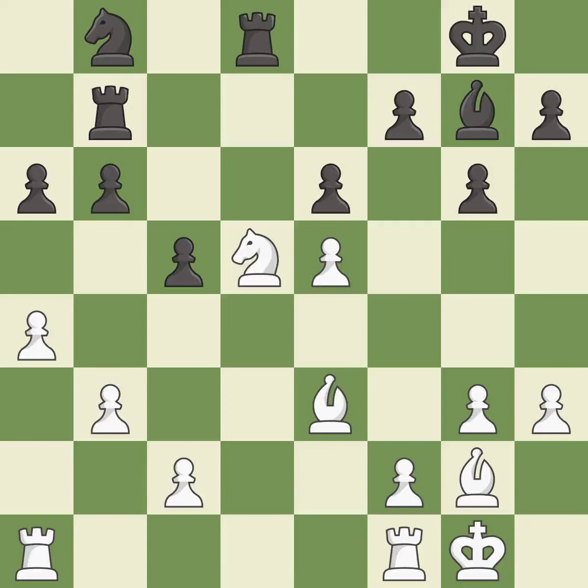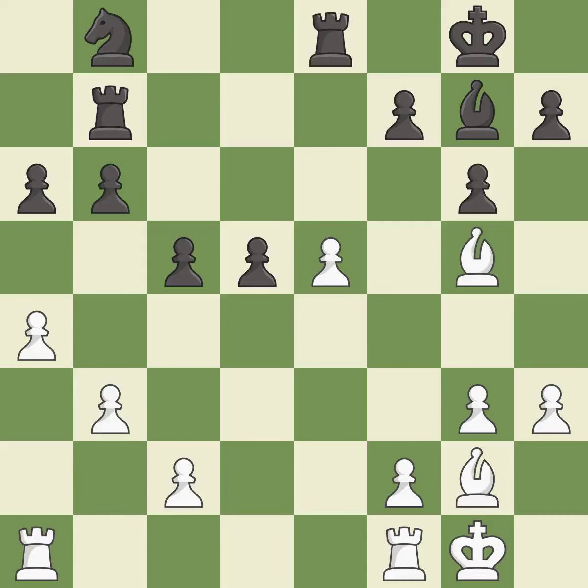This maintains the balance in material with a good trade — it is best. Recaptures. Recaptures. This wins time by threatening a rook and forcing it to move away — it is best. This move puts the rook on a safer square — it is best. Very precise. The rook is now on an open file, which helps control squares across the board — it is best.